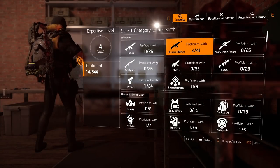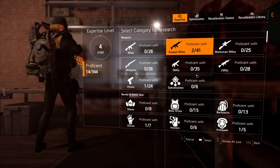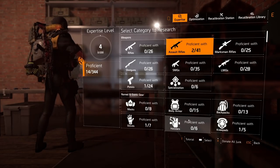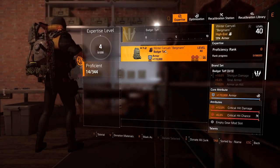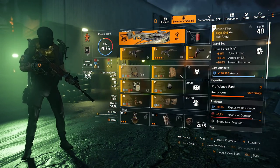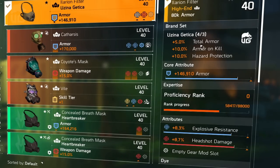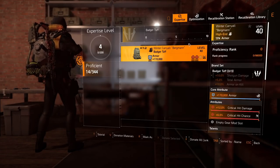The best way to rank up your proficiency rank is to put on, for example, 6 pieces of Badger Tough, and then go into the Countdown game mode and farm with the other 7 players. Even if you're not getting kills, it counts towards your kill XP. You can level up Badger Tough from 0 to 10 in between 2 and 3 runs, depending on how many kills your team gets — normally it's almost the same because of the amount of enemies, but it could differ.